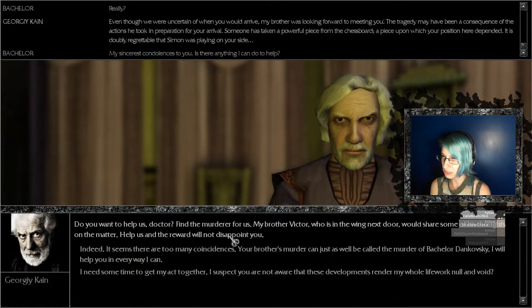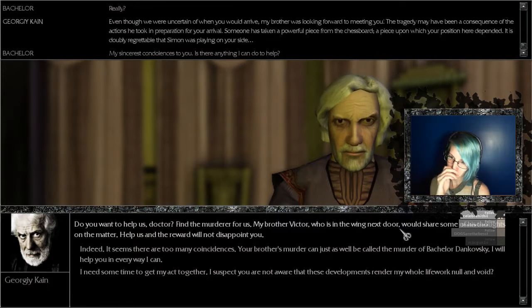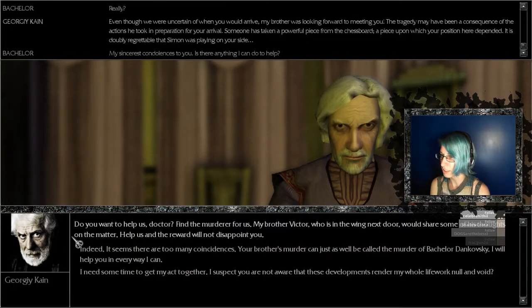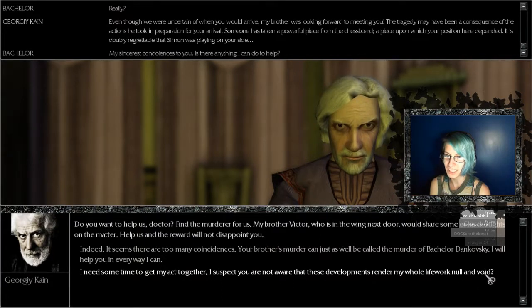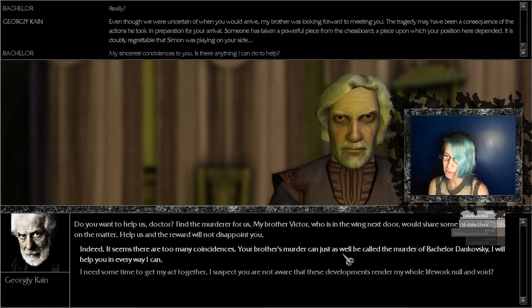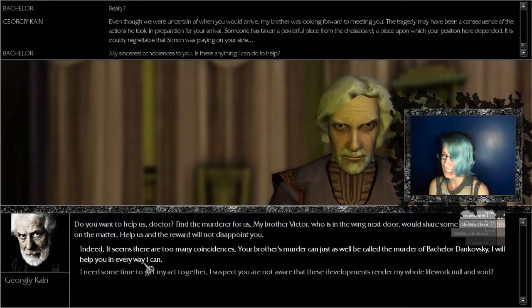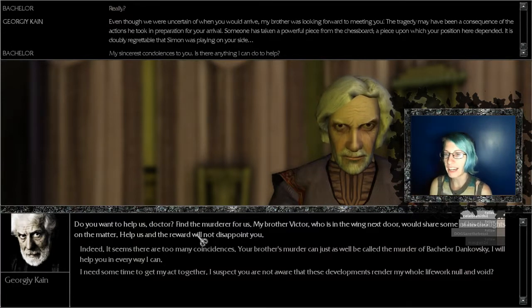'I suspect you are not aware that this development's written my whole life worth nothing — void.' Damn. 'Your brother's murder can just as well be called the murder of Bachelor Davitsky.' 'I will help you everywhere I can.' Stop making it about you, Bachelor! This dude's brother died! And he may have been — okay, he's looking at me and I feel uncomfortable. Go back to looking at my scalp now. This guy's brother just died — and even though he may have been impossibly old, that shit is serious. Don't be a dick. 'I am convinced that if there is anyone at all that can help us solve this puzzle, then it is you — the person who just arrived and has no idea about anything in town.' Ah yes — game logic.